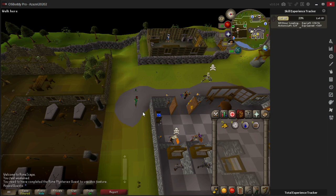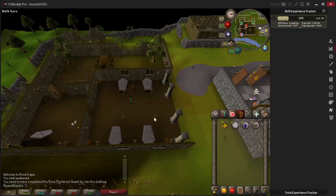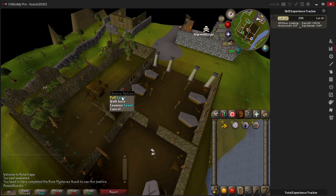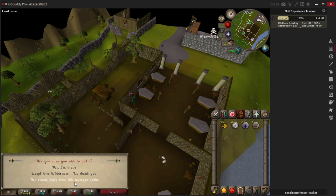If you're a Hardcore Ironman you should really think twice before doing this - it's like a one-in-a-million chance this goes wrong, but I'm giving you the warning so you're aware of the risk. You might also want to think about banking your items just in case. For reference the bank is the building just to the north. But I'm just going to go for it - you pull the lever, it gives you a warning, and then we pull the lever again.